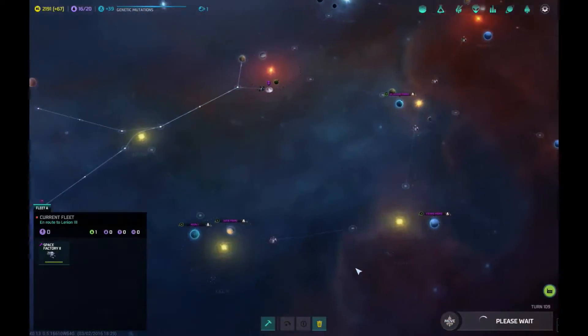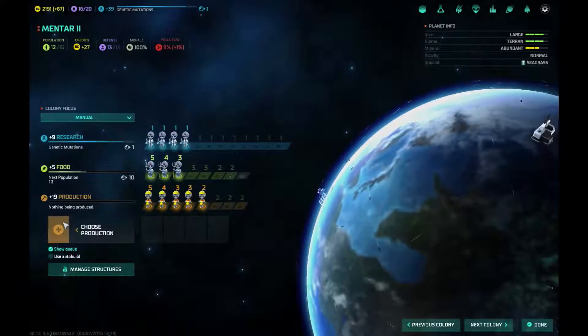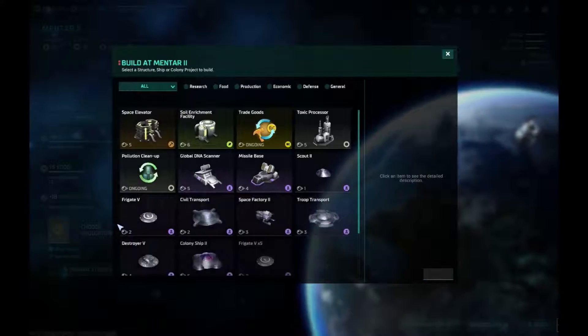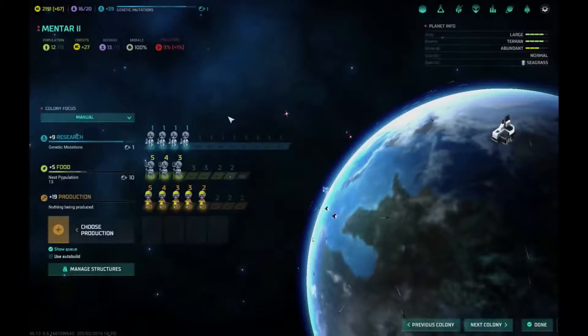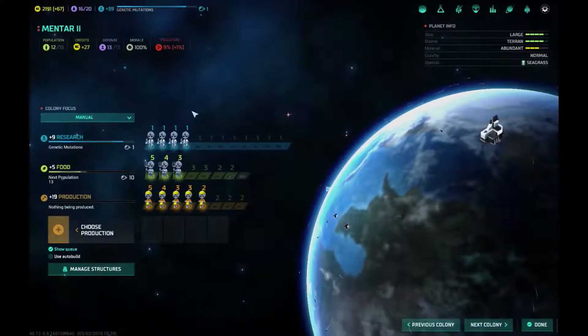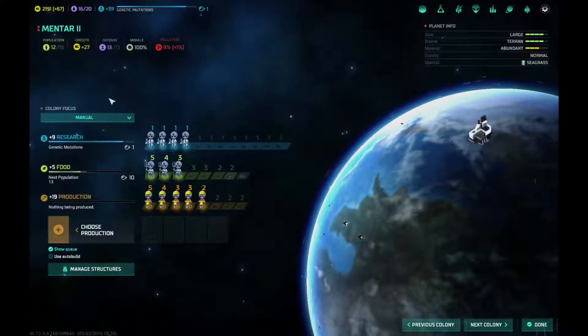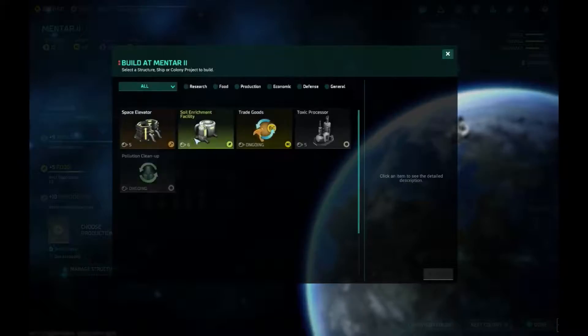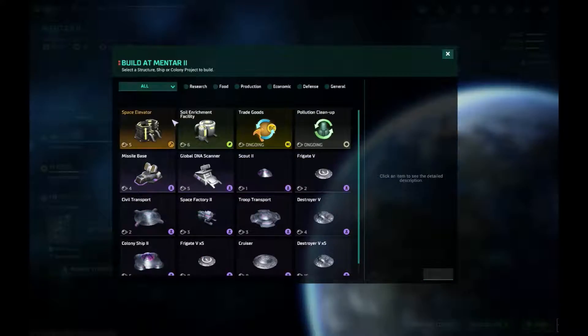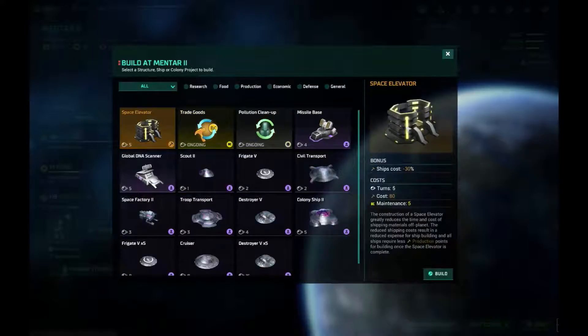Choose production — what do we want, what do we need? Sorry, my cat is purring if you can hear that. Pollution is nine, that's not too bad. Let's build that to help get rid of that, and let's move that along. Excellent.